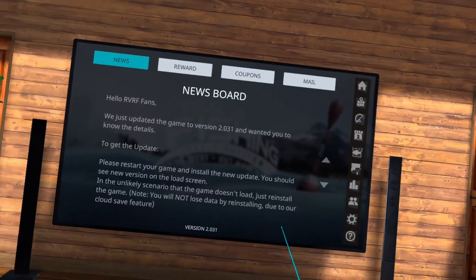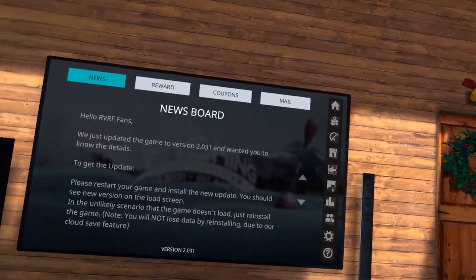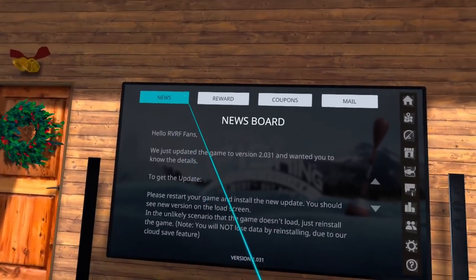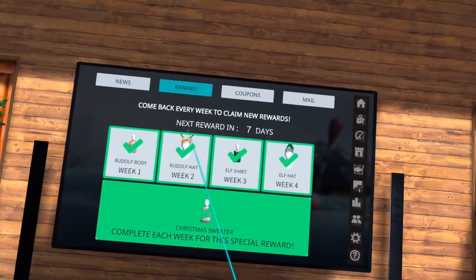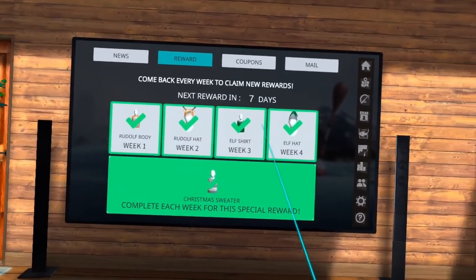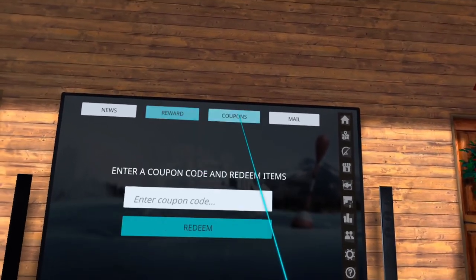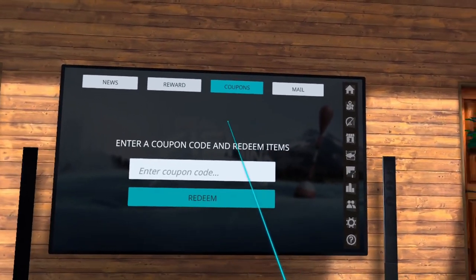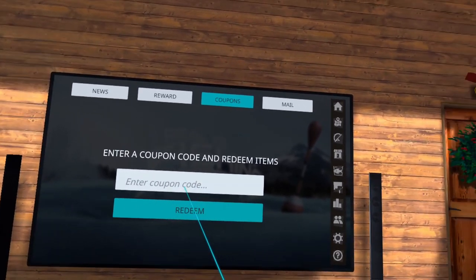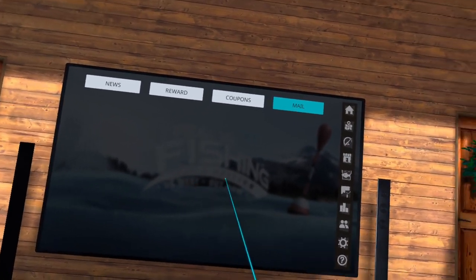This is the news board. This is also where you're going to change your settings. You can find your maps, your tackle, all the stuff here. You've got your news, your daily or weekly rewards — if you log in every week you get a check and a reward at the end. Coupons: I haven't used a coupon code yet, but in the future they might have coupon codes to redeem specific items. And then you've got your mail — when they have issues and stuff like that, they'll put it out here in the mail.